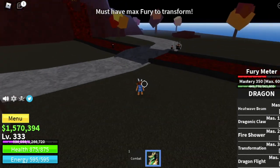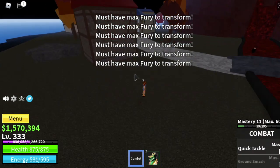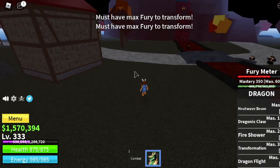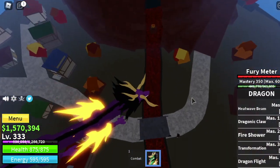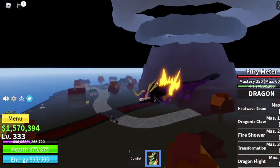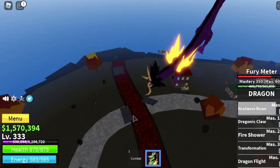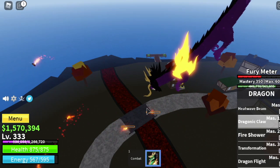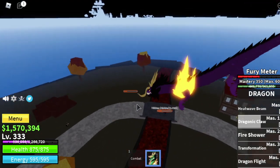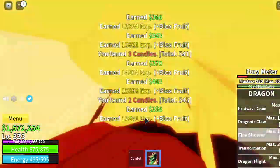One of the last skills is Transformation, requiring mastery 350. You cannot use this skill if your Fury Meter is not full — make sure to take note of that. After transformation, it's so cool. Same as the first three skills but all skills come out from the dragon's mouth, and Dragonic Claw becomes AOE — area of effect. Check that out, all of them were damaged. And Fire Shower — it's like you're gonna destroy the whole village. I think there's an increase in damage too.